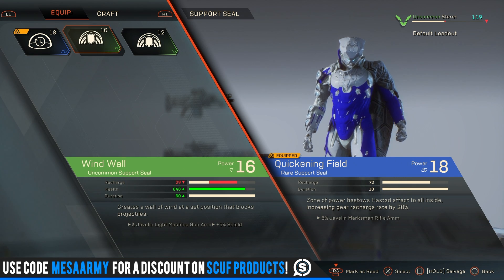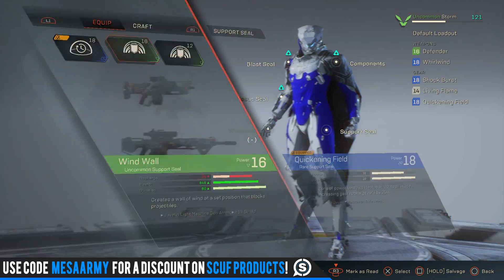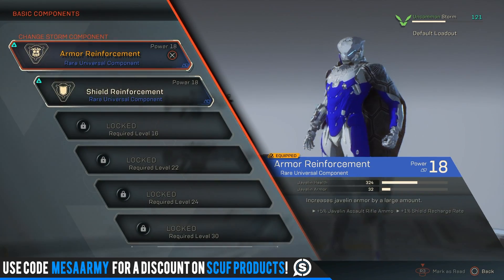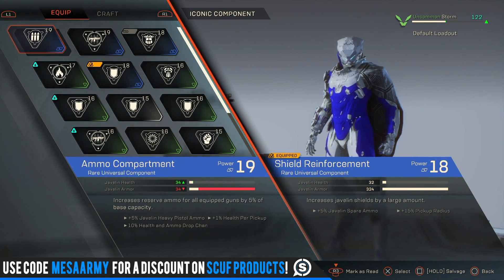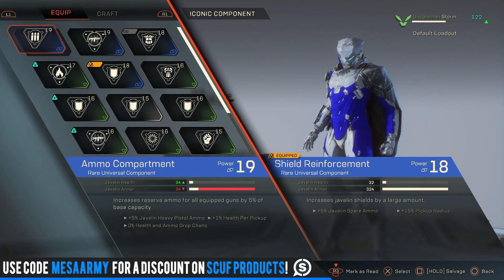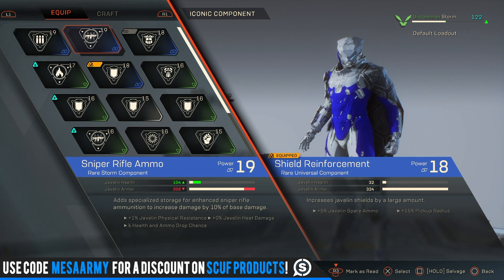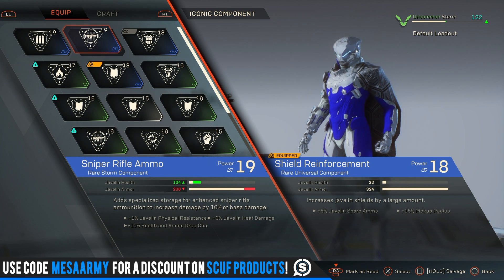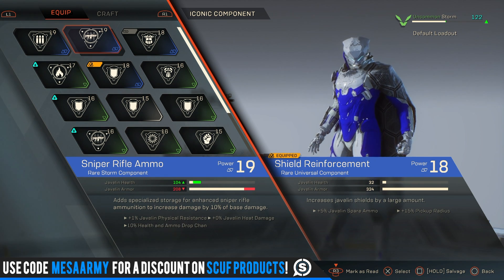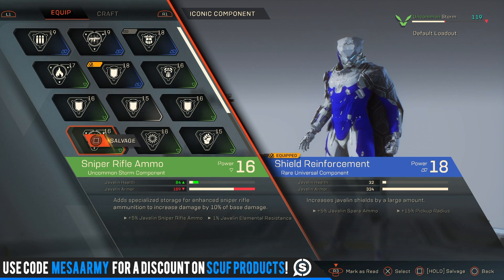If I had the Wind Wall at a higher rarity and power, I might choose that instead — it's useful for picking up a downed teammate and blocking incoming projectiles in a bad situation. The same applies to your components. I have rare components for general ammo and extra sniper rifle ammo, but I prefer armor reinforcement and shield reinforcement to keep myself alive. Ultimately, this all depends on your playstyle and goals for a particular mission.